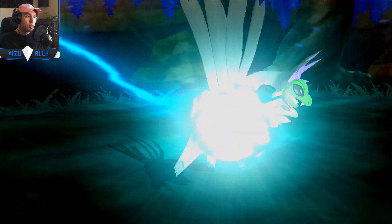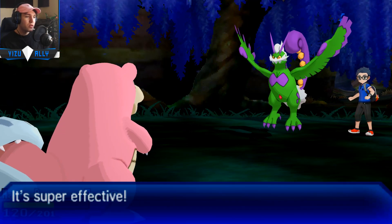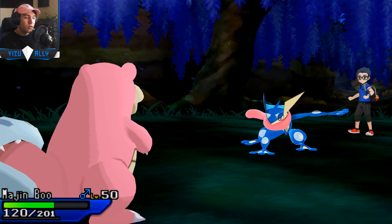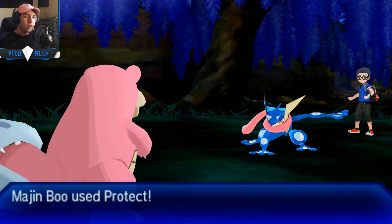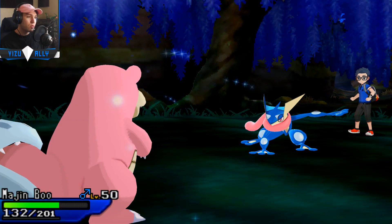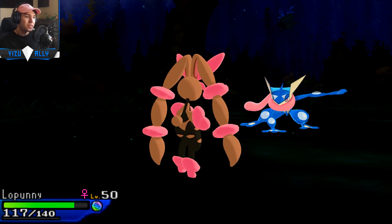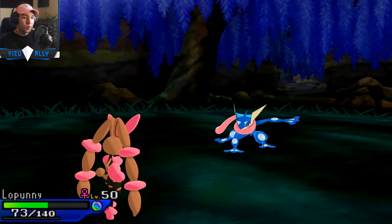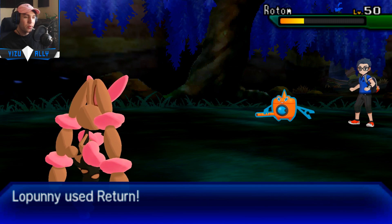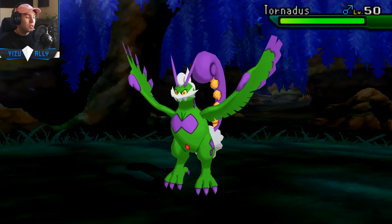I need the damage on Rotom to knock it out with Mega Lopunny's Return. I'm going to try and end the game with Mega Lopunny, but I also need to get Rocks up. I do want Swellow to maybe pick up a KO. I'm going to bring in Slowbro as he U-turns out into Greninja — there's the Greninja. Slowbro has Protect so I don't have to predict — I can just see what he goes for. He goes for Dark Pulse, so I'm going into Mega Lopunny to resist. He doesn't pick up a KO and I finally knock out the Rotom. Mega Lopunny picks up a KO.